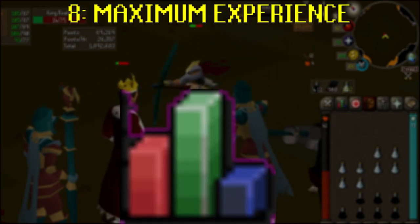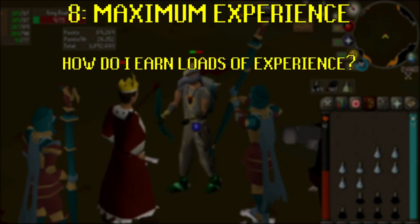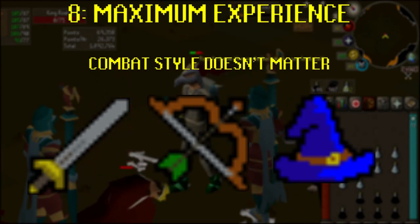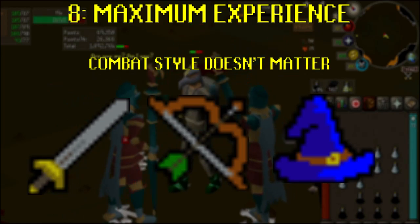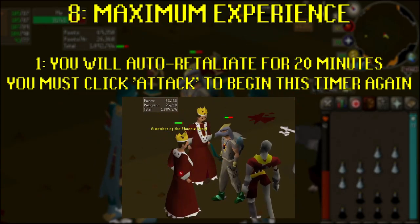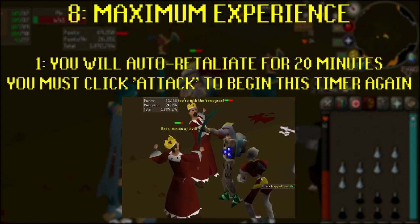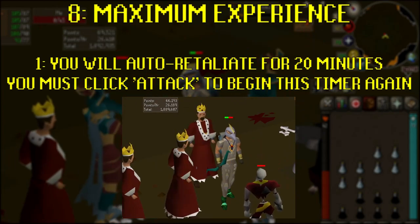Maximum experience: some of you probably jumped to this time code because you want to know how to abuse the Nightmare Zone to earn the maximum amount of experience per hour. Let's talk that through. It doesn't matter if you're training Melee, Range, or Mage — the general principles of maximizing your experience in the Nightmare Zone remain the same. First: you will auto-retaliate for 20 minutes. Enemies will stay aggressive for the entire 6 hours you're able to be here without being auto-logged out, but you will only retaliate for 20 minutes without any input. That means you're going to have to click attack at least once every 20 minutes.